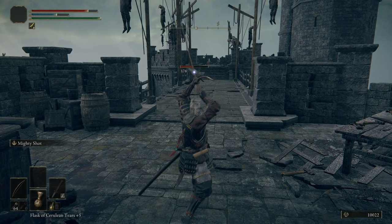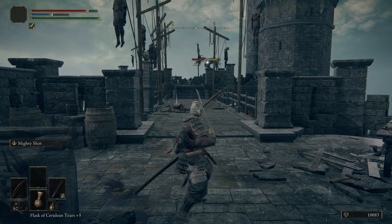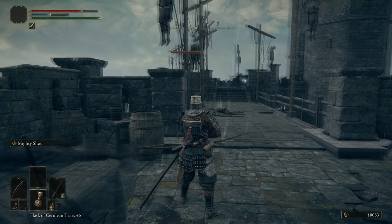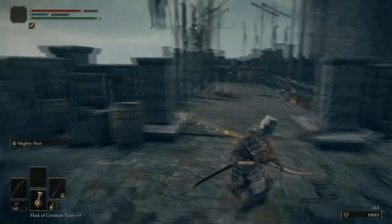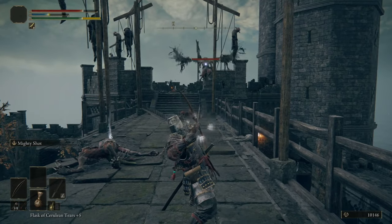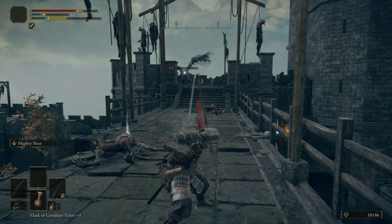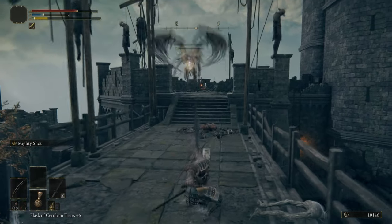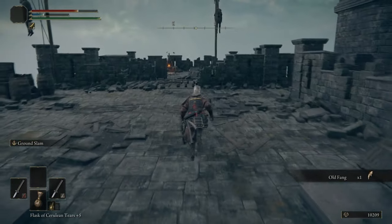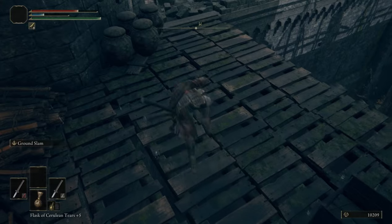Using the bow here to get their attention — as you can see, you can two-shot the Misbegotten with the bow. So you could have used the bow in the big courtyard to take care of them from range, baiting them out one at a time since they're all facing different directions. Also, jumping attacks with the bow are particularly good because you can shoot the arrow and immediately jump attack, which is faster than shooting two arrows back to back without jumping.